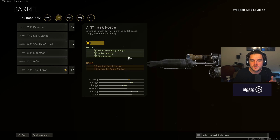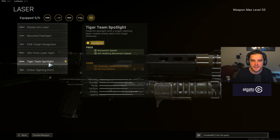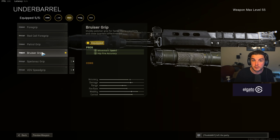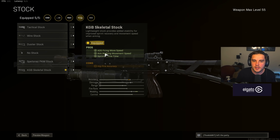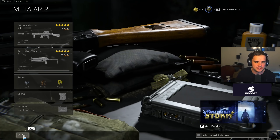I've got the 7.4 Task Force for extra strafe speed, effective damage range, and bullet velocity. Tiger Team Spotlight for movement speed, and that pairs very well with the Bruiser Grip which also gives movement speed — you turn into Usain Bolt and no one will be able to keep up with you. Perfect if you're trying to get away from opponents. Then the KGB Skeletal Stock for ADS fire and move speed, aim-walking speed, and sprint fire time. We don't use a mag since you still get a 50 round mag, which is enough given the steady fire rate. Absolutely shreds. Perks, lethals, and tacticals remain the same.